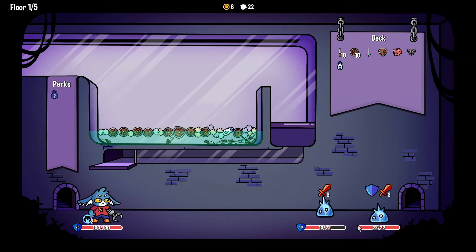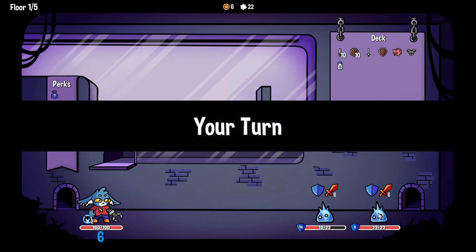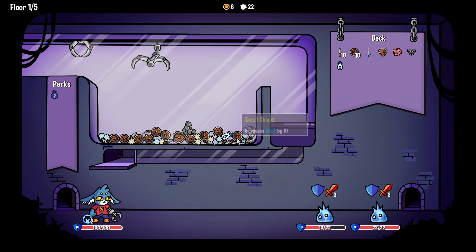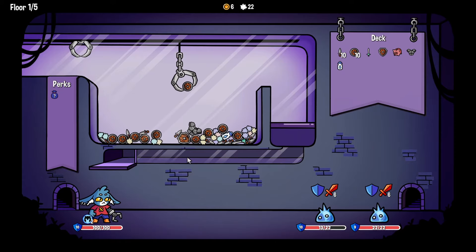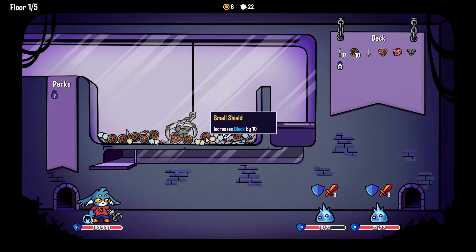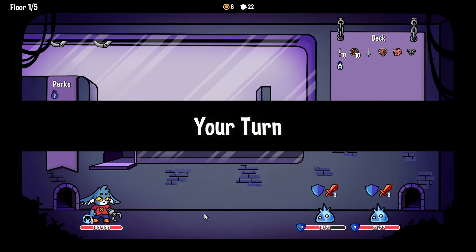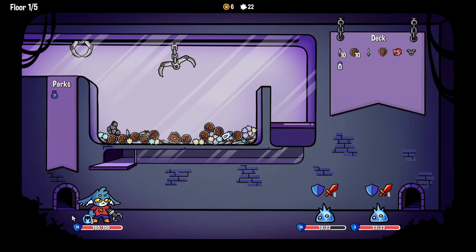I need more damage — I've got so much survivability. Thankfully I'm full health again. There's the sword I want. Being able to stack these armor plates is very good — and the only thing I grab is the armor plate. But in theory I should have 15 defense, so I don't need any more.